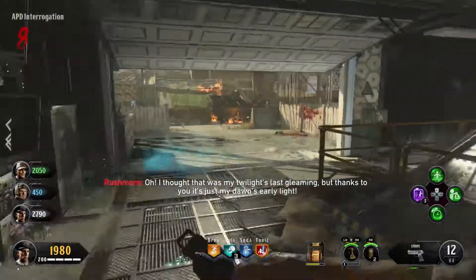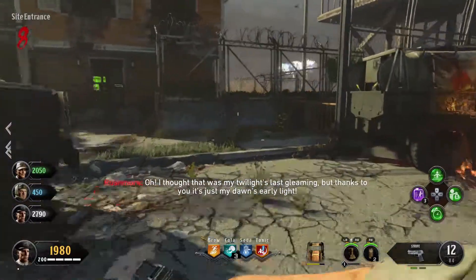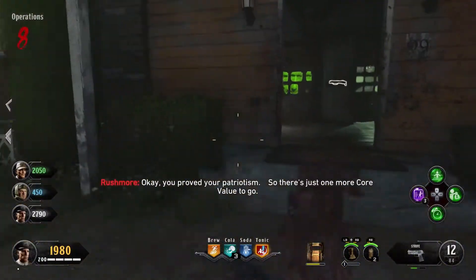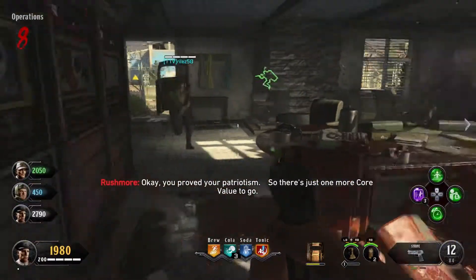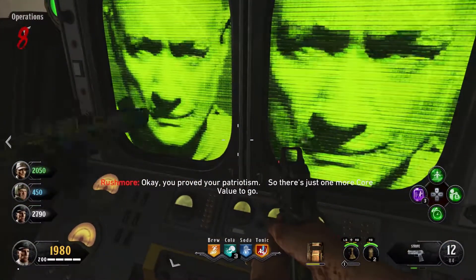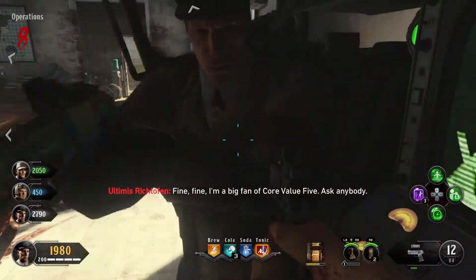What is up guys, this is HeartlessGamer here coming with you to do another Call of Duty Black Ops Zombies video. Today we're going to be doing the 5th and final core value of the Easter Egg for Alpha Omega. This is going to be the final core value, then you get to go into the boss fight. That'll be the next video, which will be in the description below, but we're going to get started here.